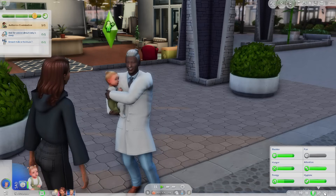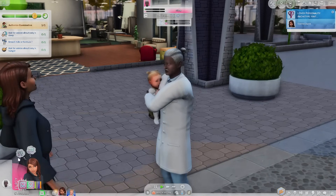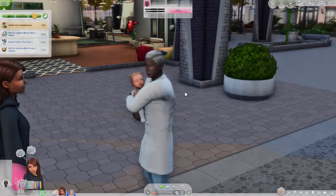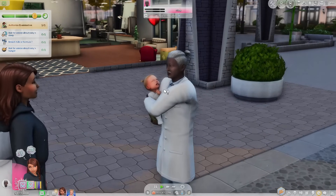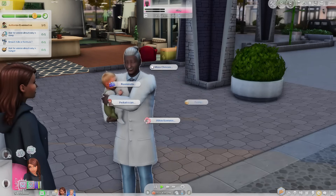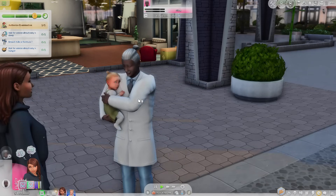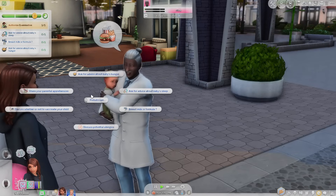The baby is sad and I feel so bad. Then suddenly the Sim starts confessing her attraction to the doctor - she literally fell for him, apparently her soulmate. She's falling for him during the baby's appointment! Like, this is your doctor. We're trying to have a baby appointment here!